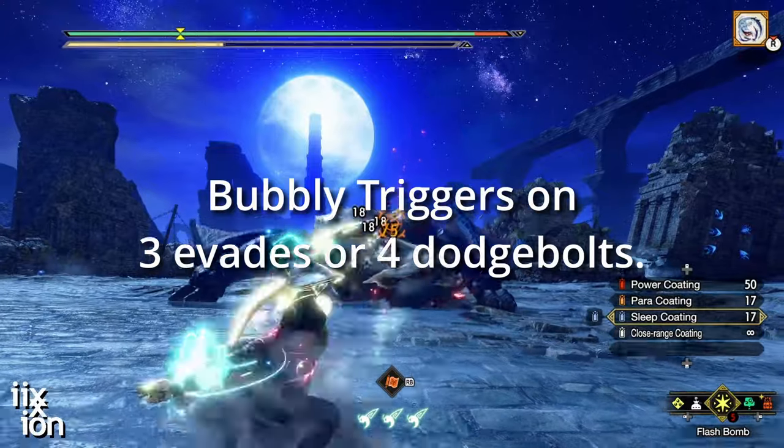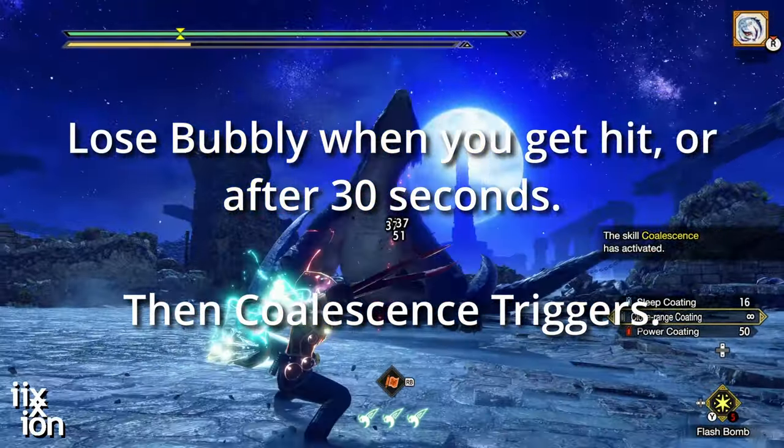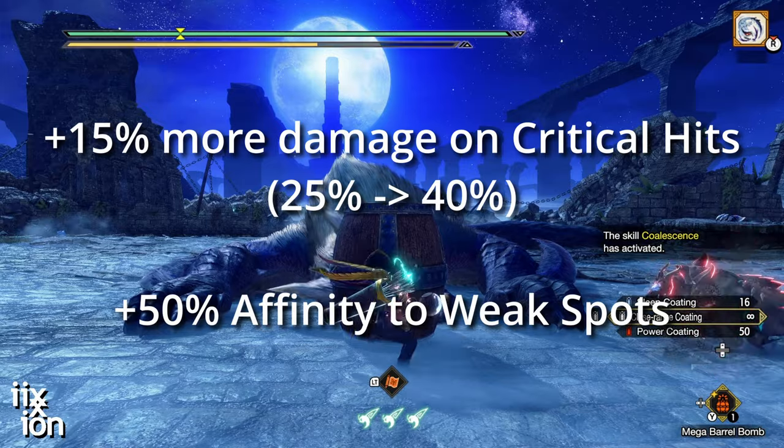You should have near 100% uptime on this. The Coalescence will trigger when you get bumped or when Bubbly wears off naturally. The second set of skills is Crit Boost 3 and Weakness Exploit 3. This is critical for people who like to hit weak spots, which I suggest that you do in this game.